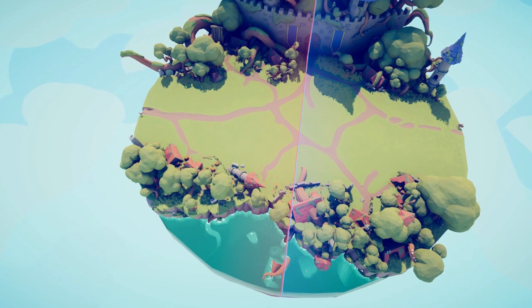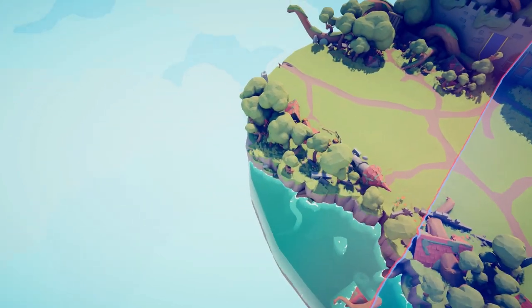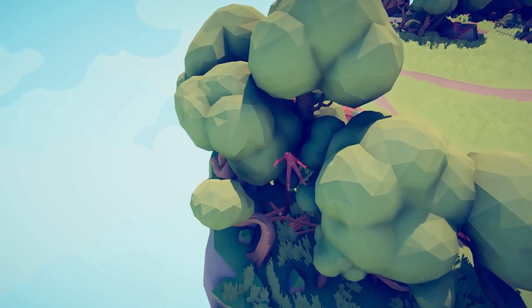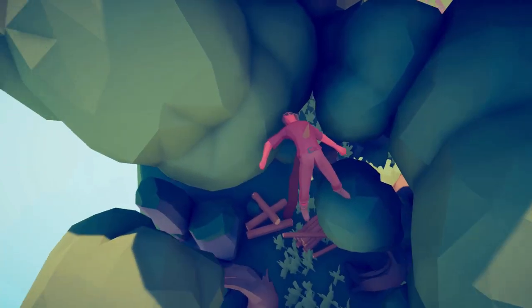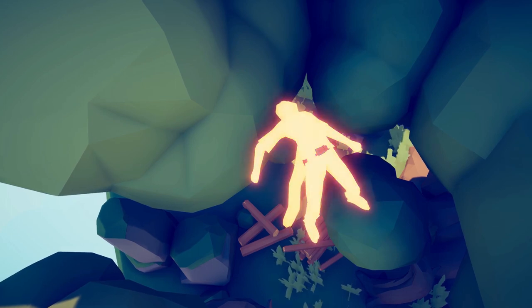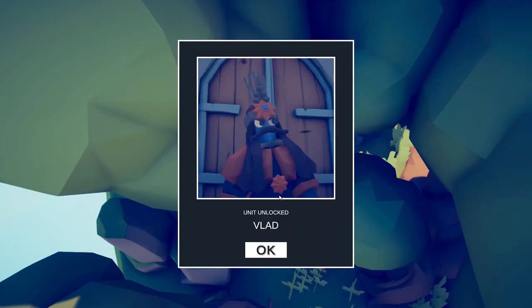The next place we want to head is Medieval 2. We're gonna free up our camera and head to the forest here. Check out this body that's just been impaled by a branch. Vlad.